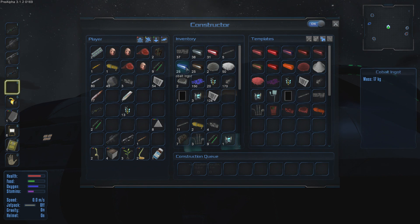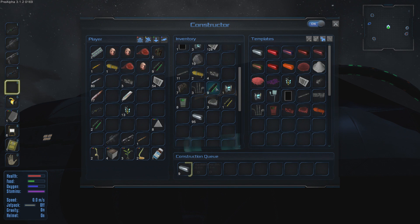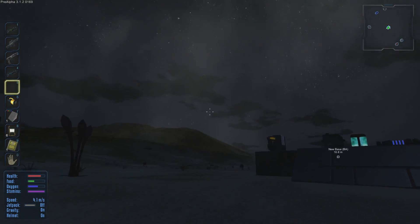We dump everything here, and we got 105 iron — exactly what we're looking for. One more batch coming through. We'll take this, put it in our inventory, and head on our way. I do like the skyboxes; I can't wait to take off into space.